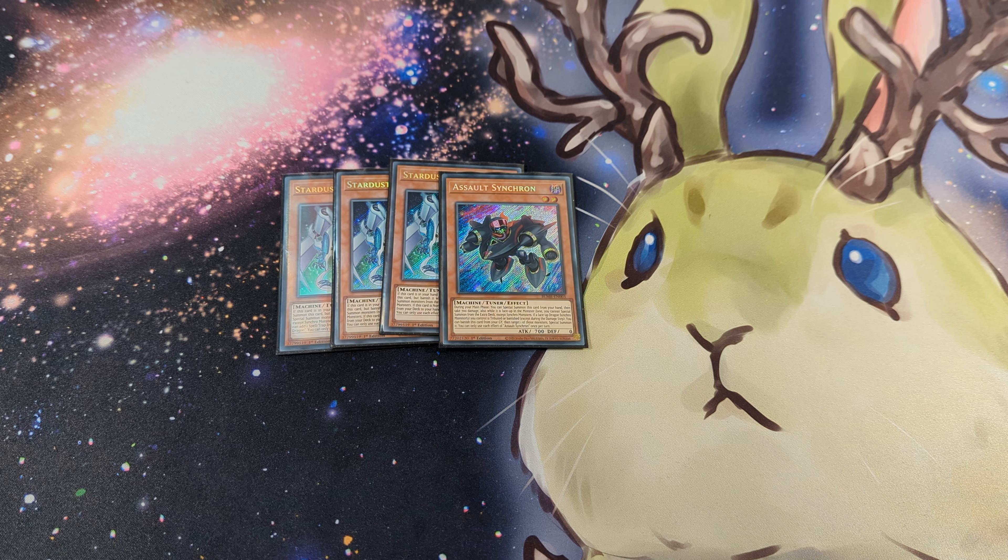Let's go into the main deck. For the Synchrons, I play three Stardust Synchron and one Assault Synchron. Stardust Synchron is basically a cheaper version of Quem that you can special summon from hand or grave, and afterwards it gets banished. So you can afterwards revive it with Bestial Dispater. It's a nice way to play this card with the Bestials.